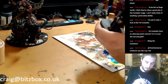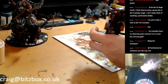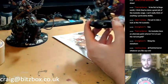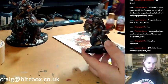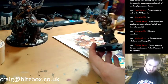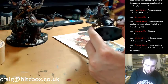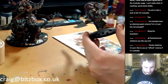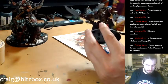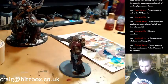Yeah, they don't have to be gold. In the Forgeworld book — I think it's book six or seven — there's an alternate scheme which is like all black with gold trim, which looks really cool. If you want an official scheme, do the black Custodians — that's the only other scheme I've seen officially. They don't have to be gold, do they?